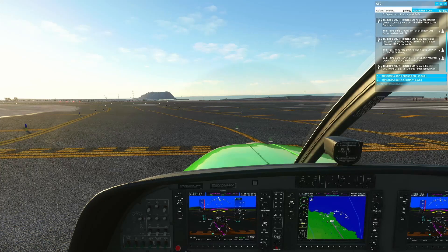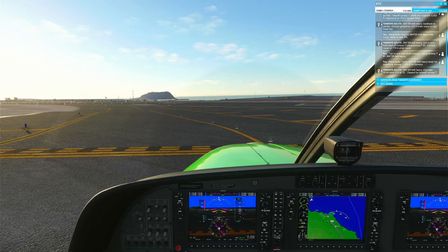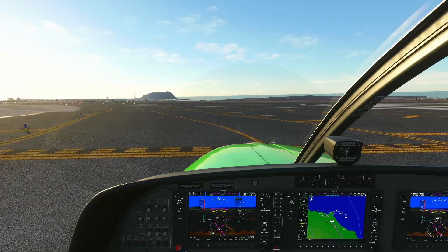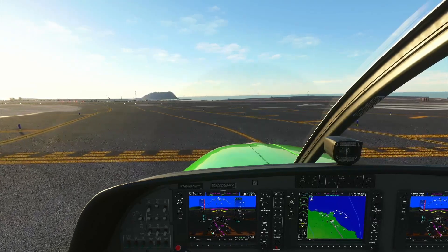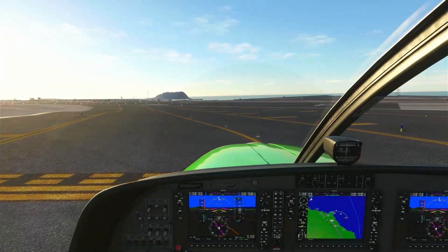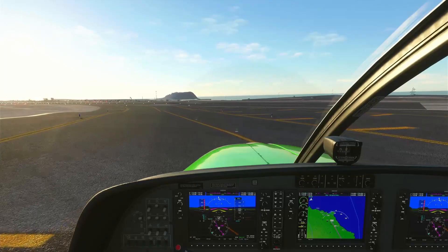Binter 645 Heavy, altimeter 29.94, wind 316 at 12, cleared for takeoff runway 7. Cleared for takeoff runway 7, Binter 645 Heavy. Takeoff speed is around 70 knots, and our effective climb speed is around 110. We're going to use a bit of flap.